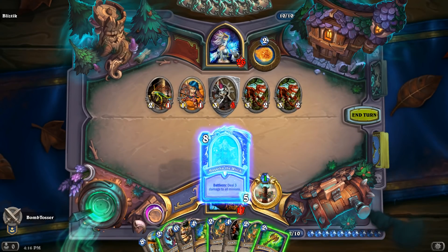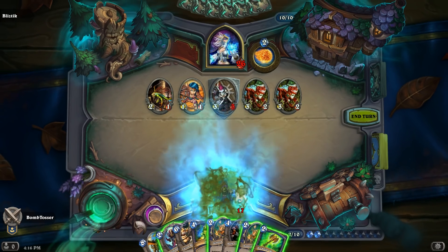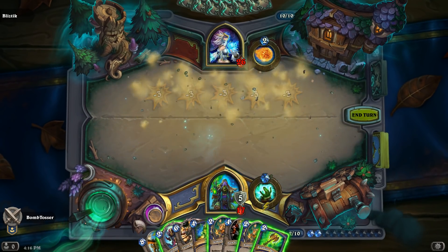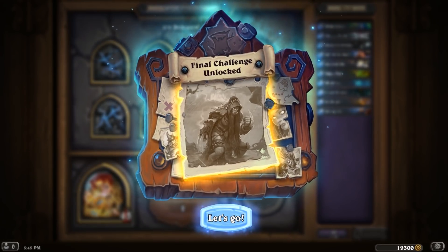That almost wraps it up for the Monster Hunt — but we haven't talked about our big villain, Hagatha the Witch. She's already causing havoc in ranked games, and it's going to take all four Monster Hunter heroes to take her out. The fight against Hagatha is only unlocked by defeating the Monster Hunt with all four heroes. That will unlock the final challenge, but we're not going to talk about that today — frankly, we don't want to scare you. Thank you for watching, and we will see you in the woods.